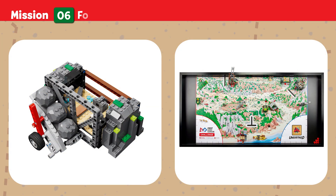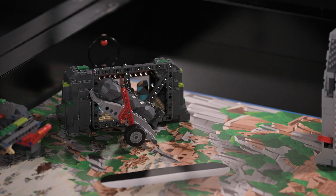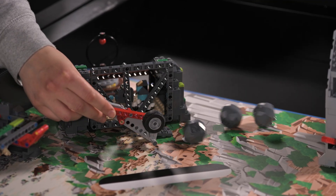Mission Six: Forge. Ayana's team believes this forge was used to smelt ore and craft tools. Release the ore blocks and search carefully — one block holds a mysterious artifact waiting to be discovered. Points are scored if ore blocks are not touching the forge.